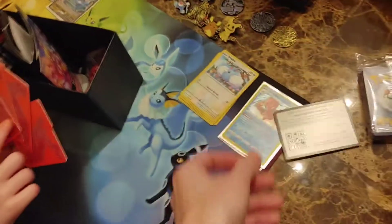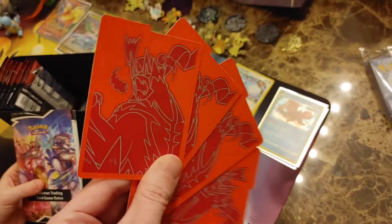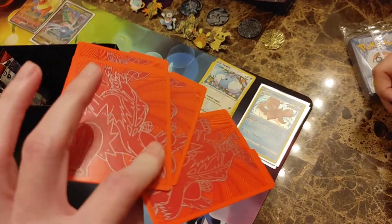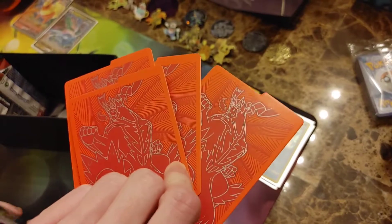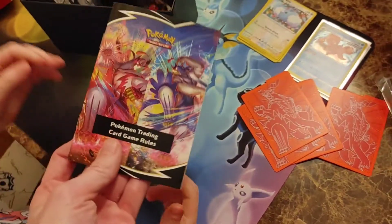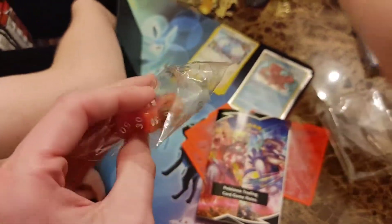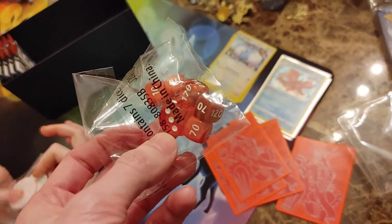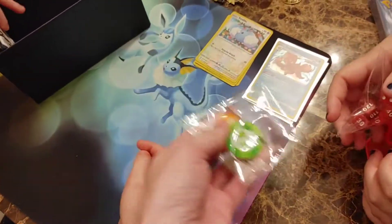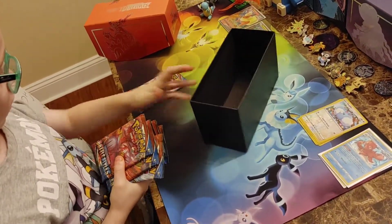The Sword and Shield Battle Styles Elite Trainer Box has a Gigantamax Single Strike Urshifu code card. The dividers look really cool — I'm surprised they don't glow more, but one side does have a shimmer to it. We've also got the trading card game rules, dice, counters, and markers. We've got eight booster packs in there — let's count them to make sure the box wasn't repackaged.